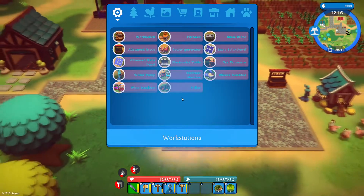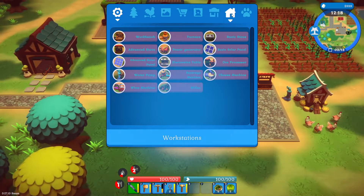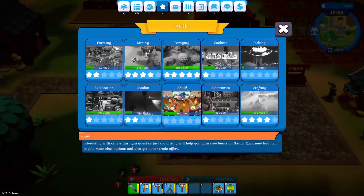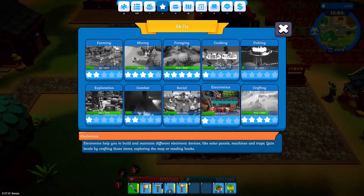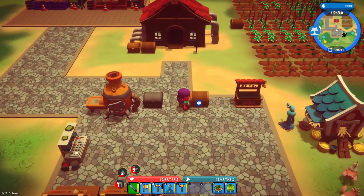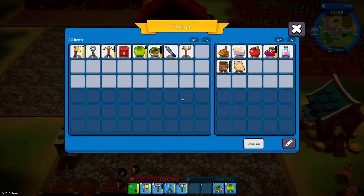A lot of people want me to build a refrigerator — I keep getting those comments on my YouTube videos. Unfortunately my electronics skill is just not high enough yet. I've got 132 points before I get to the next level where I'd be able to build the fridge, which is why we're still stuffing things in the cell chest.